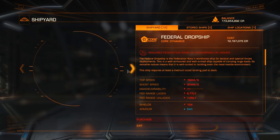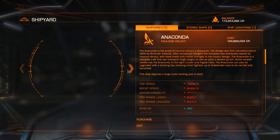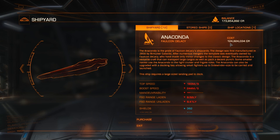Let me see what they have available — both Federals, Orca, Type-9, and Anaconda. The Anaconda is down from $143 million to $124 million with the discount. So definitely worth traveling if you're thinking about buying an Anaconda, or anything really expensive. It's worth your time to travel a little bit.